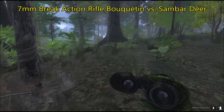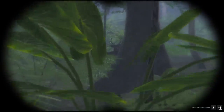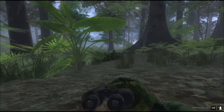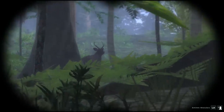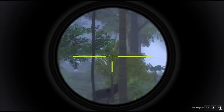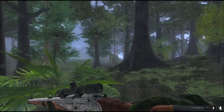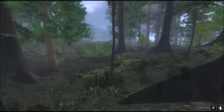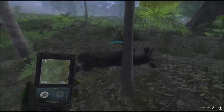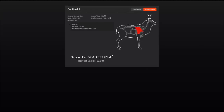I'm approaching the super elusive sambar deer here in Piccabine Bay, and the weapon I want to use is the 7mm break-action rifle Bucatin. I just need to get a good line of sight — he sees me already, I have to be careful. It's really incredible how sensitive these deer are, so let's just sneak closer. I'm using the scope with the illuminated reticle. The sambar goes straight down — the sight can only zoom up to six times, but the illumination is really useful in the dark environment. Scoring 190.